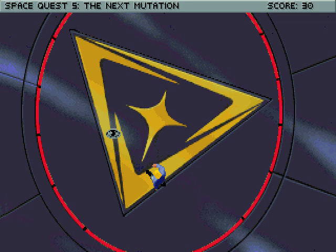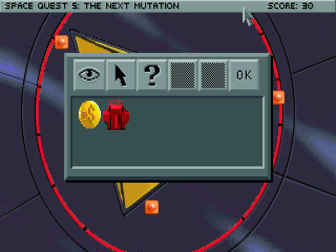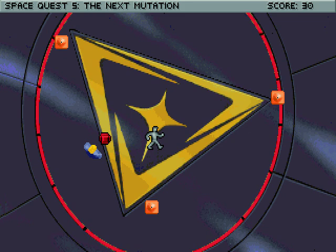This is the academy crest, and we're supposed to clean it. The Starcon crest is dull and dingy — looks like it could use a good scrubbing. Well, that's what we're here for. First we need to put up the safety cones, otherwise people will keep walking into our way, making our life miserable — and also making it impossible to actually finish this puzzle successfully. I call it a puzzle, but it's more sort of a dexterity test. Not a very difficult one, though, and sort of fun. Let's see how this thing works.